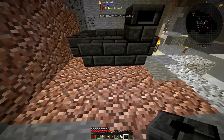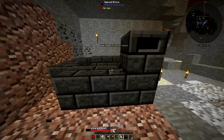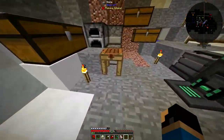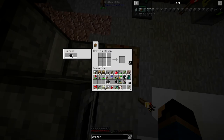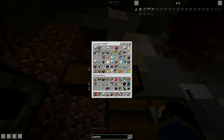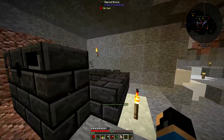Smeltery drain - I think I have to place it this way, right? No, you don't place it that way - you have to place it the other way. I need a faucet. I need one of these tanks, which takes a piece of glass. And now we have a seared tank. I can place that down, and now the trifecta is complete.